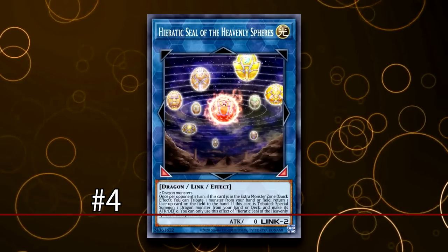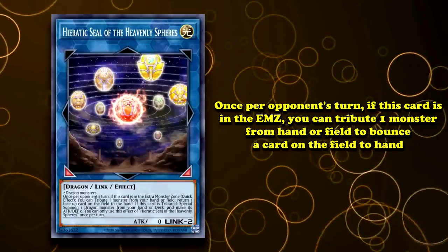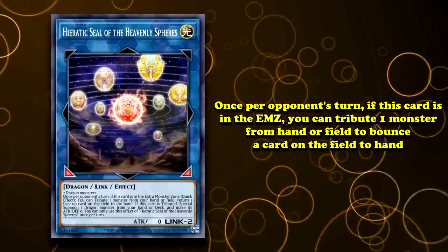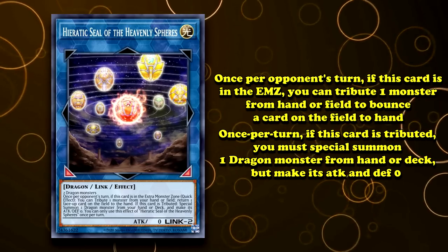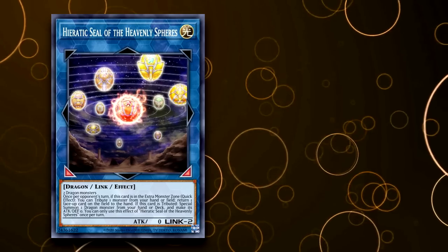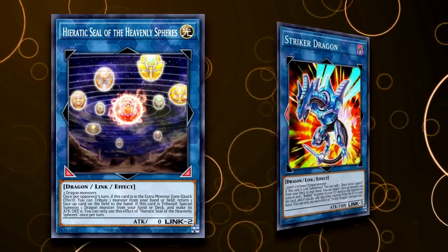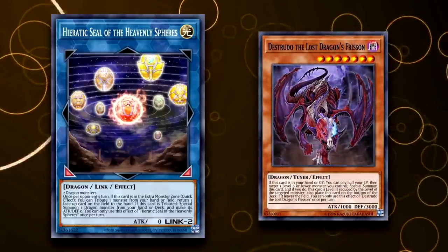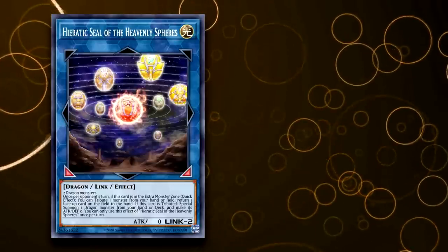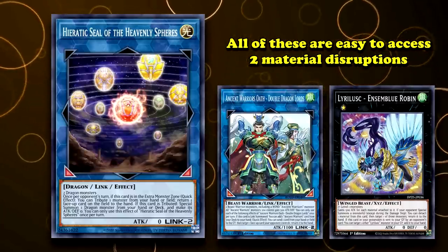Coming to number 4, we have Hieratic Seal of the Heavenly Spheres. This is a Link 2 Dragon Light monster with 0 attack that requires 2 Dragon monsters as its materials. It states that once per turn, if this card is in the extra monster zone, as a quick effect you can tribute 1 monster from your hand or field, then return 1 face-up card on the field to the hand. Also, if this card is tributed, you can special summon 1 Dragon monster from your hand or deck and make that summoned monster's attack and defense 0, with this effect also being a once per turn. Heavenly Spheres is one of the most versatile Link monsters in history. It primarily served as a core piece of the Dragon Link deck, a deck that uses a variety of mini powerful dragons printed throughout Yu-Gi-Oh's long history to create boards of powerful boss monsters like Borrelend Dragon, Borrelsword Savage Dragon, and Hieratic Seal of the Heavenly Spheres itself. This is another monster similar to Double Dragon Lords and Luluros Assemblee Robin in that it only requires 2 materials to get a monster on the field that can threaten your opponent's plays with its quick effect bounce ability.